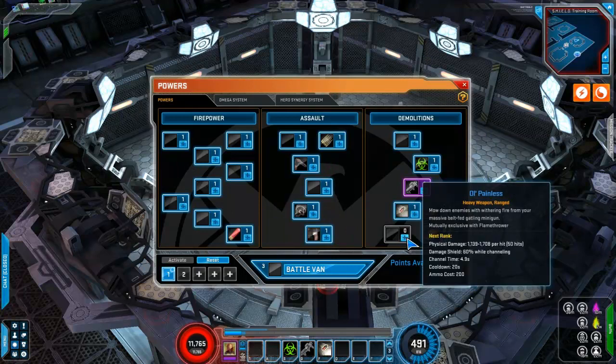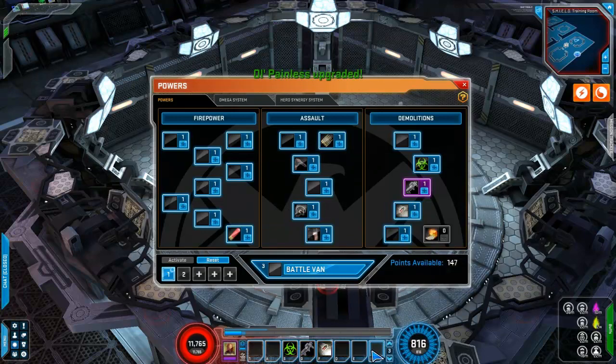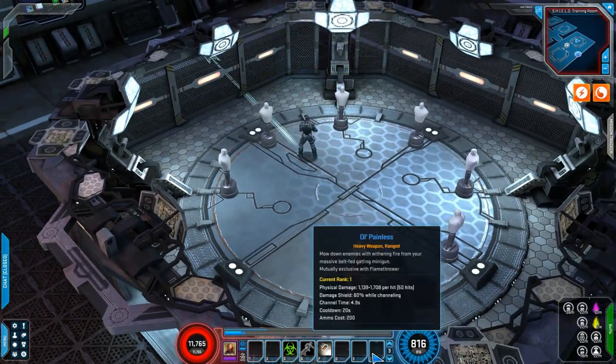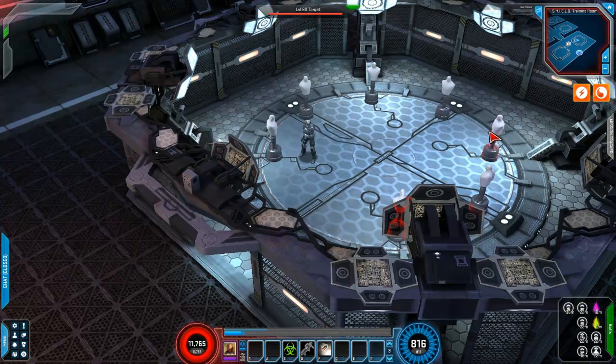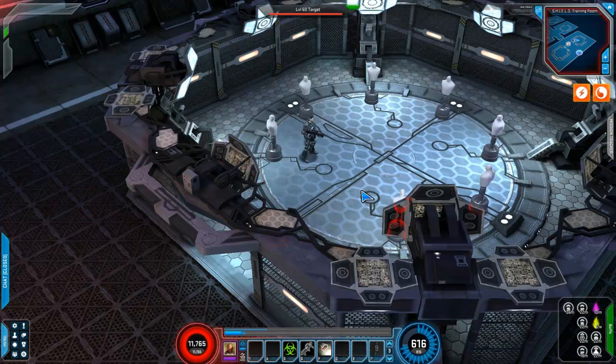We're going to start out with Old Painless — I'm going to stick it on the right clicker. It's a heavy weapon: physical damage per hit for 50 hits, gives you a 60% damage shield while channeling. It has a 4.9-second channel, 20-second cooldown, 200% ammo cost — so it's like a second signature. That's how that works, and you get your other stuff based on Old Painless effects.